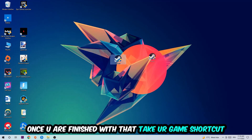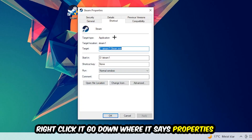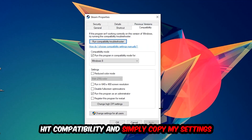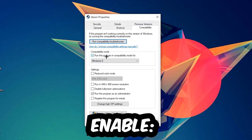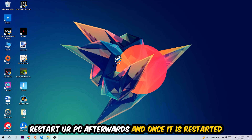Once you're finished with that, do the same thing for your graphics card drivers. After updating those, take your game shortcut on your desktop, right-click it, go to the very bottom where it says Properties, hit Compatibility, and copy these settings: enable 'Run this program in compatibility mode for' and select Windows 8, disable 'Disable fullscreen optimizations', and enable 'Run this program as an administrator'.